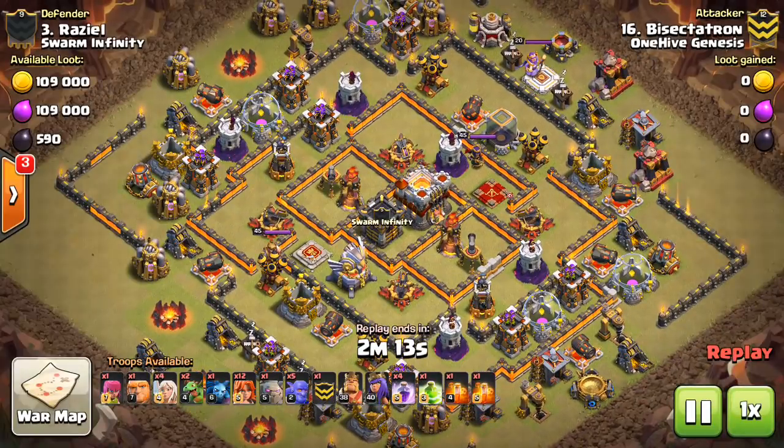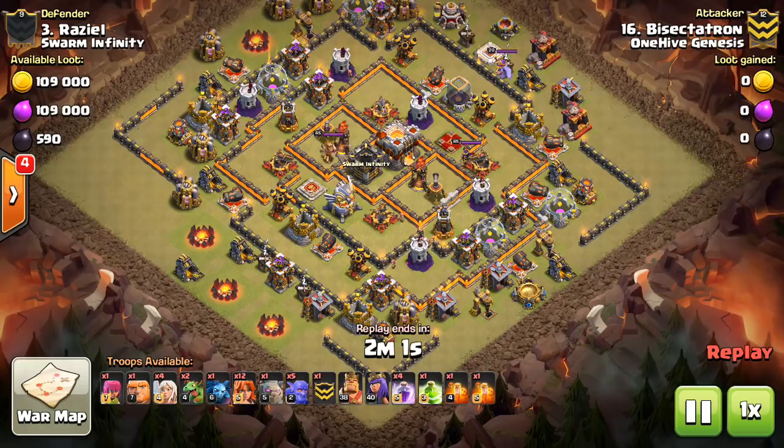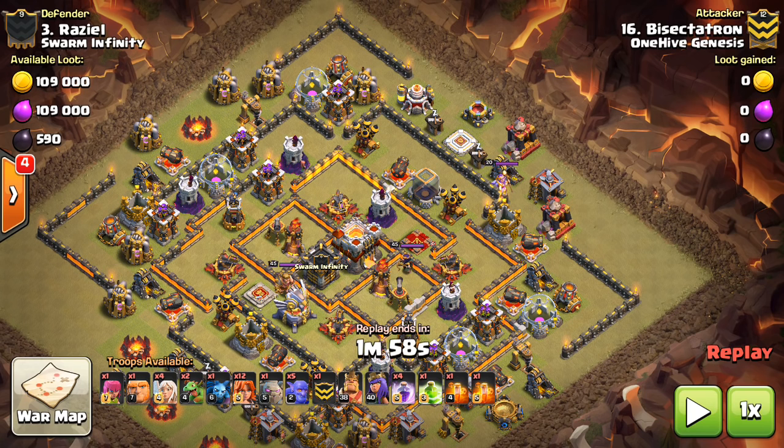Starting with a self-serving attack on number three. Taking a look at this attack here — let me pause it real quick — had to identify the best way to the Town Hall. These bases are difficult in two ways: difficult to get the Town Hall, and difficult to get 50%. This one is difficult to get the Town Hall. If you get the Town Hall, the 50% most likely comes with it, so you don't have to worry about percentage as much.